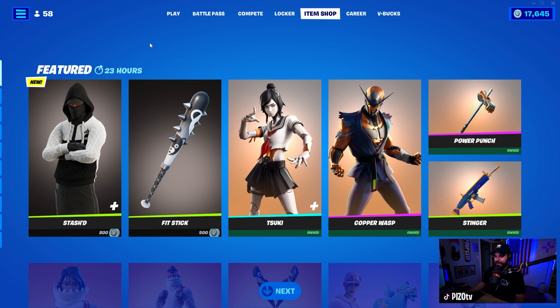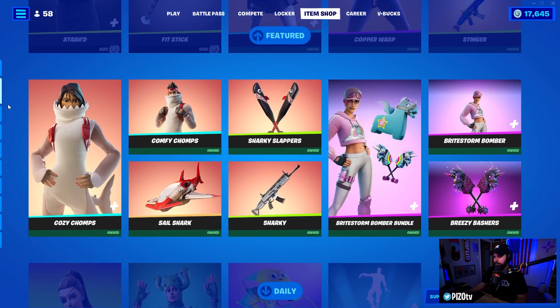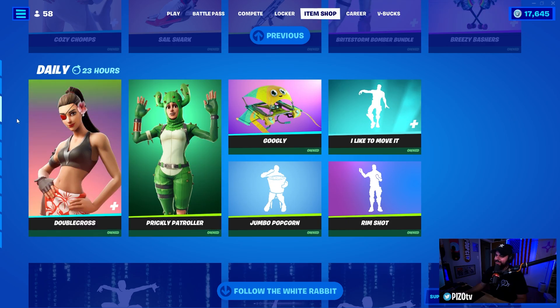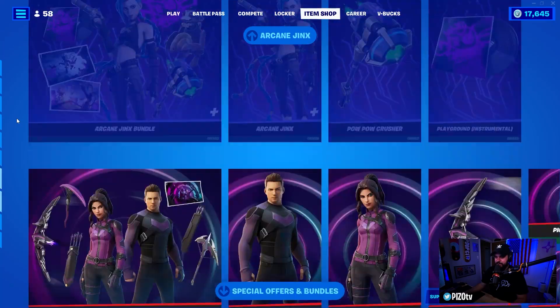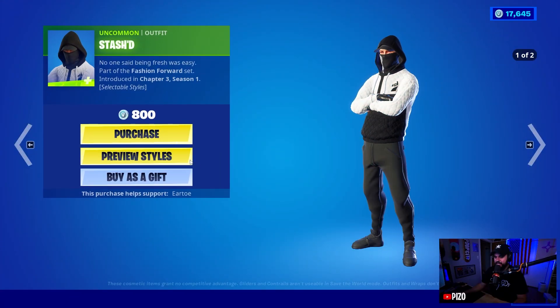There we go — the Stashed skin, black and white, should be easy enough for combos, pretty straightforward. Oh, googly and Prickly Patroller — sick! Prickly Patroller is cool, I'm a desert boy, gotta love the cactus stuff. The Stashed skin is 800 V-Bucks with selectable styles.